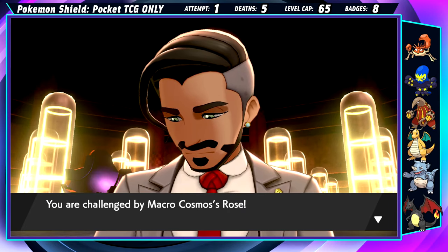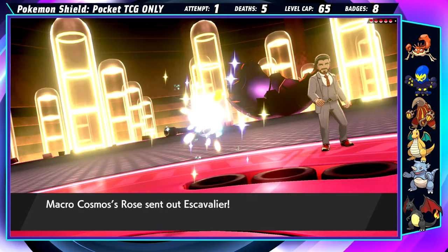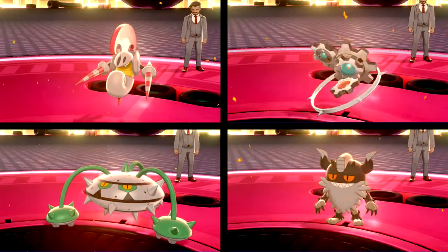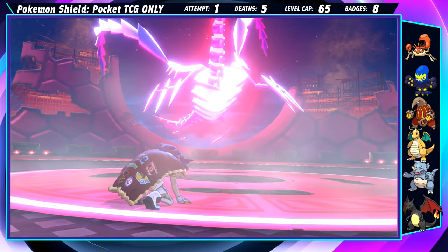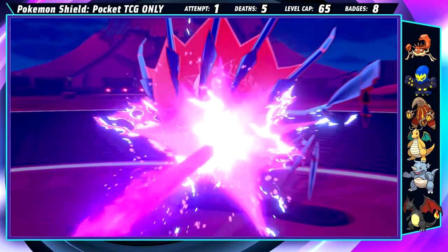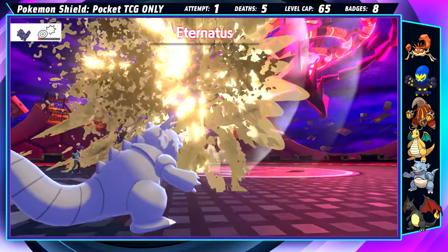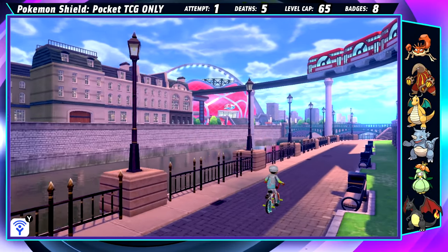Before we get to fight Leon, we've got one last interruption from Chairman Rose. Unlucky for him, being free from the championship matches means that I can reunite with Peek, who in fact solos Chairman Rose's entire team — aside from the Copperjah, but who's counting? And lastly, we have to deal with Eternatus. The base form is dealt with by some clever pivoting, and the Eternamax form is simply dealt with by Rhydon. Fun fact: if you use Earthquake and kill the legendary dogs, they never come back. And with that, we've finally made it to the championship finals.